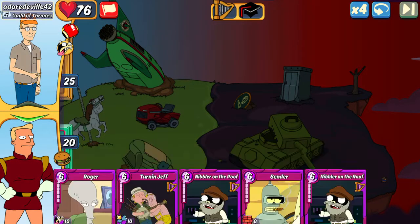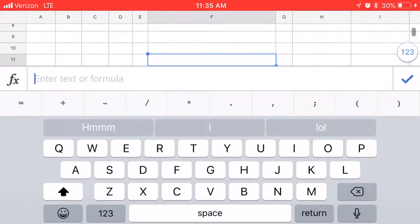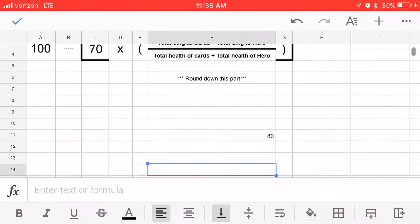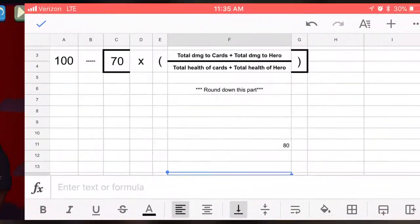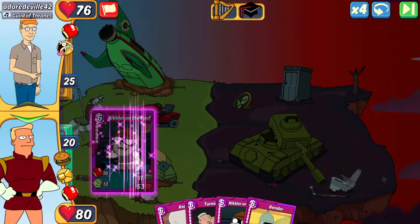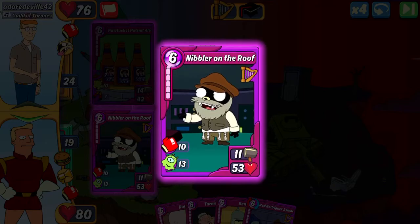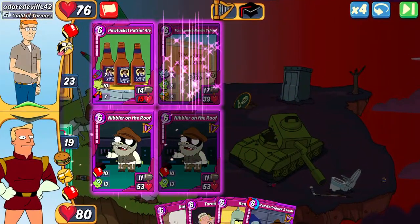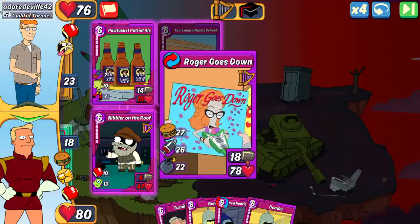So right off the bat, you see my hero has 80. I'm going to play Nibbler. You can kind of see my strategy as I do this. I'll play another Nibbler. I'm playing Nibblers because they're high health, so I know they're going to survive a little while, and they have Leech, so if it deals damage it's going to heal itself.